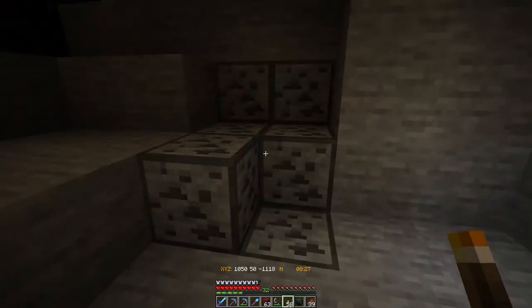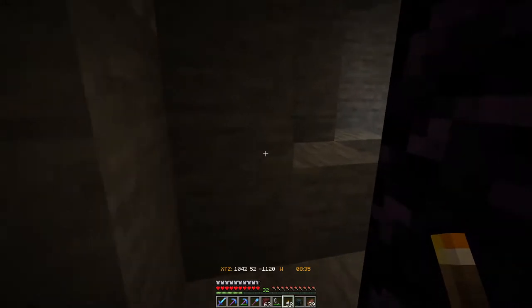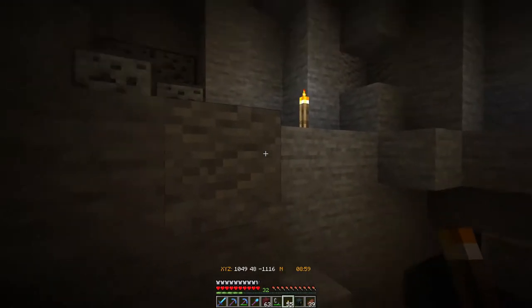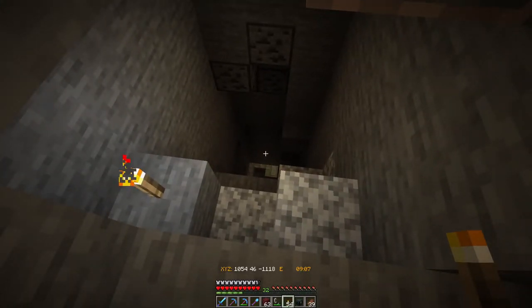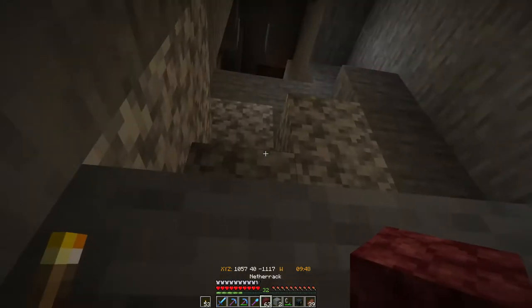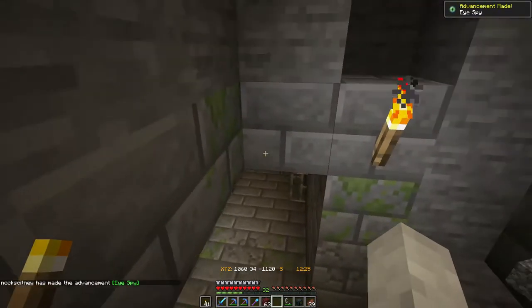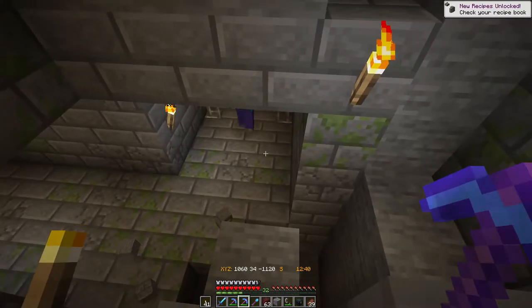We are in a cave. Our stronghold is going to be somewhere around here. There is our stronghold right down there — not too far from our portal actually. I'm going to find or make a safe way down and then continue exploring this area to find our portal room. We are officially in the stronghold now — there's our ice bite achievement. Now this is where things get interesting.